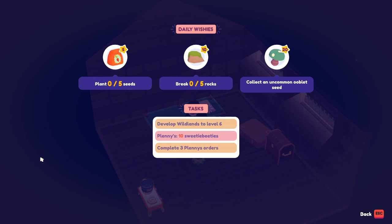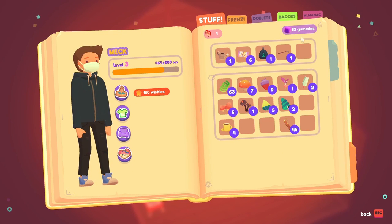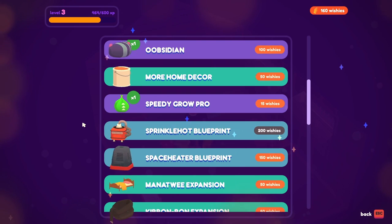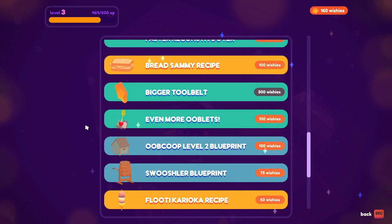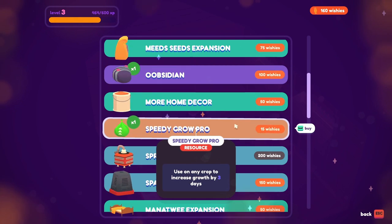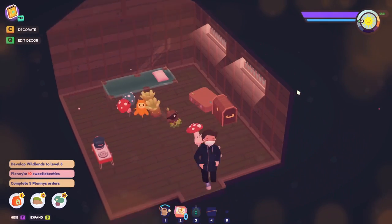Hey everyone, welcome back to another episode of the Ooblets 1.0 let's play. Last time we managed to finally fix up the house, so now we can decorate and such. We're going to be doing more adventuring, including visiting a new zone, checking the wishie rocks, and a cobblet seed I spotted yesterday. That's definitely getting double-checked. I want this because I was curious about how much room it takes up — there's a fancy speedy item at the level now, and I think that's everything for now, so let's check out the day.